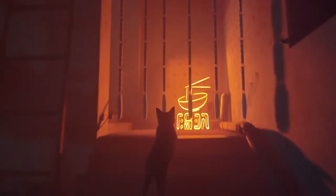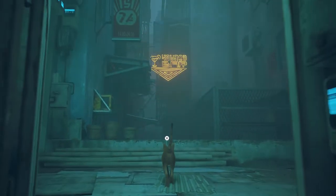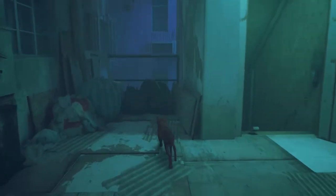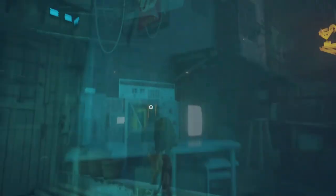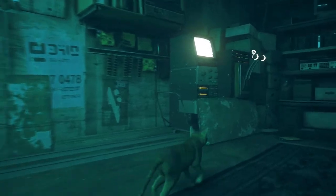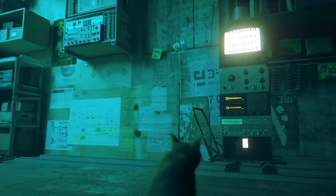Stray sees the player traverse the neon city with nary a map nor compass, relying exclusively on visual hierarchy and lighting. Truly a risky play by Blue 12, the devs, but if done correctly, it can provide the consumer with an unequivocal dosage of immersion. Thankfully, I am happy to deliver the good news that this game rocks the house with its methods to deliver the path forward to the player, every time, through nothing else but good direction.